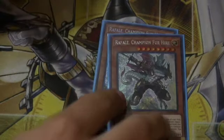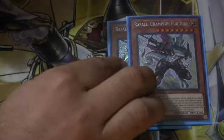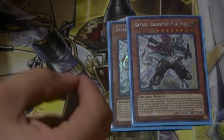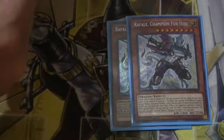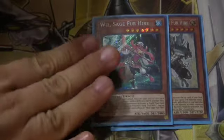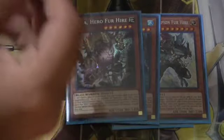Starting off with our monsters, we run two of Raphael. Raphael is your main boss monster of the deck. He has Blanket Monster Negation, plus if you Special Summon, you can Excavate cards equal to the number of Monsters for Hire you have and pick one of those to add to your hand. Just a fantastic card and your biggest boss monster. We run Wiz, Wiz Sage for Hire — she's your Spell and Trap Negation, the equivalent of Raphael but a little different. And we run one Dyna and one Sagittia.